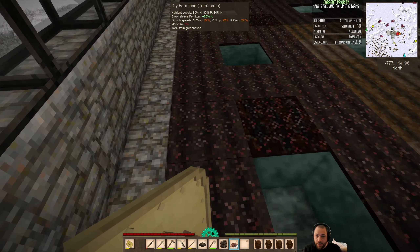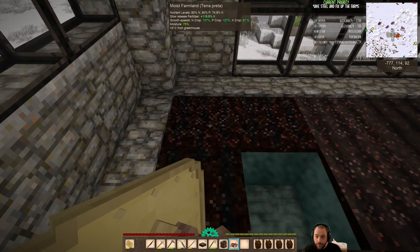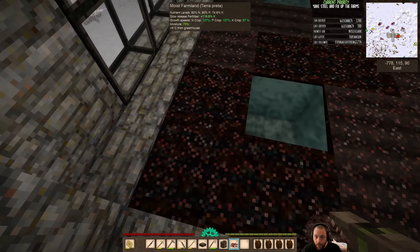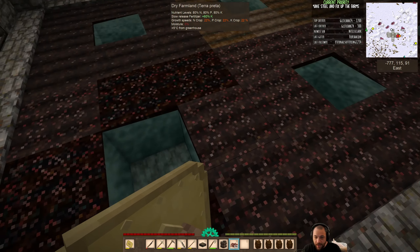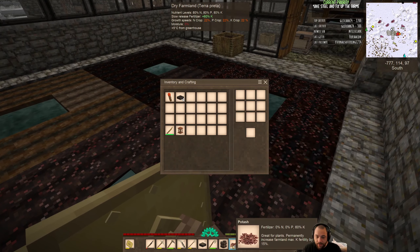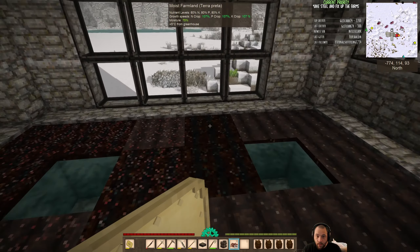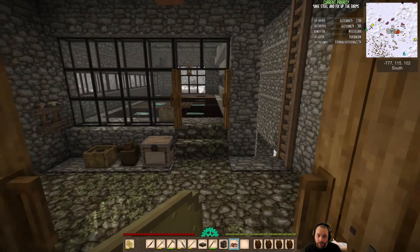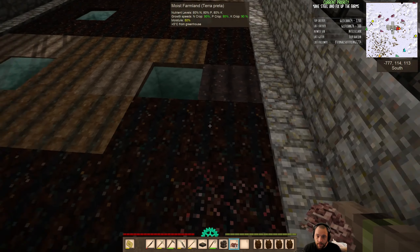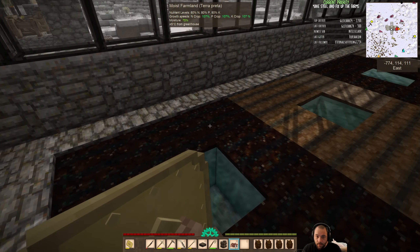So that when it's time to plant flax here, I've now over-fertilized everywhere that is K depleted. And I'm just going to save the rest of my potash rather than spending it. There might be other K-depleted spots on this side — yeah, that's K depleted. Just to aid it a little bit.